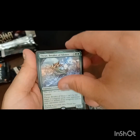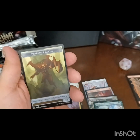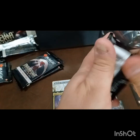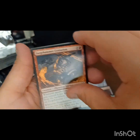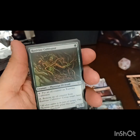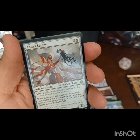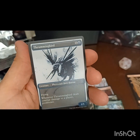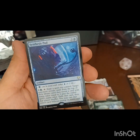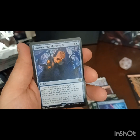We got Thrun, Breaker of Silence as our rare, along with a Furnace Skull Bomb and a Phyrexian Golem token. Thrumming Bird, along with a Synthesis Pod from the Commander deck, and an Encroaching Mayaskent.